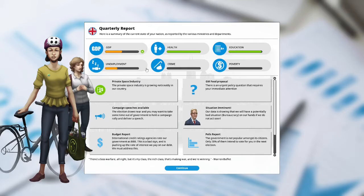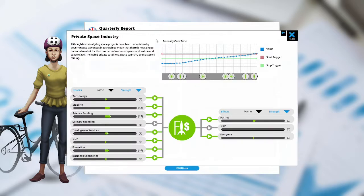The GDP is up. Unemployment has stopped going down. Education is still at maximum. Crime and poverty are non-existent. Private space industry: the private space industry is growing noticeably in our country. Although historically big space projects have been undertaken by governments, advances in technology mean there is now a huge potential market for commercialization of space exploration and space travel, including private satellites, space tourism, and even asteroid mining.